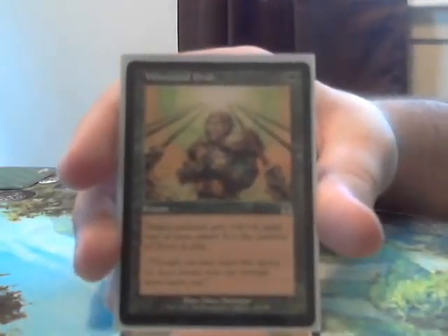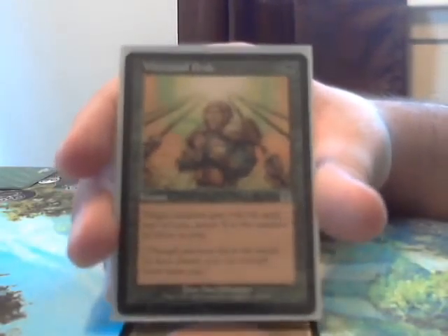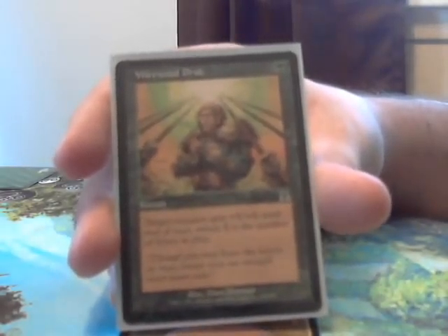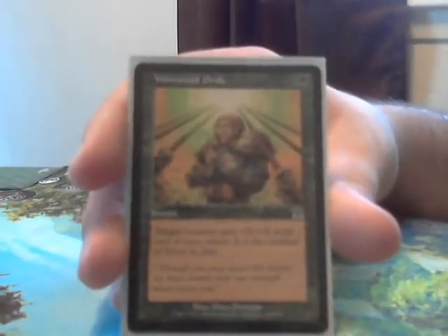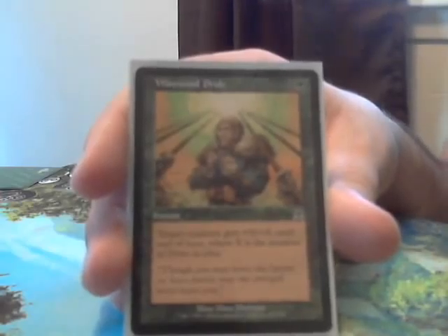Next we have Wirewood Pride. Usually I don't like including pump spells in a commander deck because they're only a one-time use, but this one gets pretty absurd. It's a 1-cost instant where target creature gets plus X plus X until end of turn, where X is the number of elves in play. This can make your commander swing for huge damage, or it can make blocking for an opponent a nightmare.